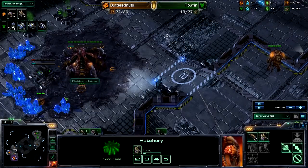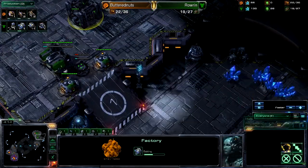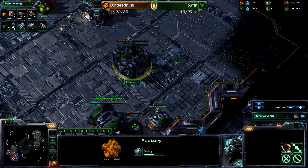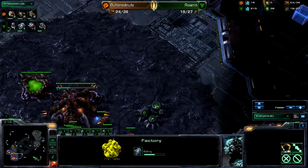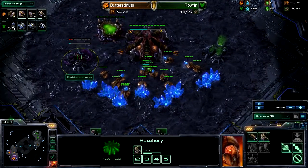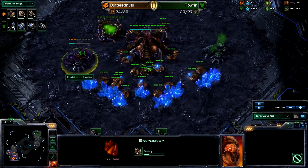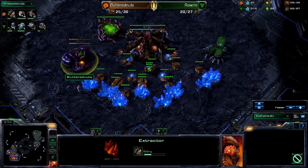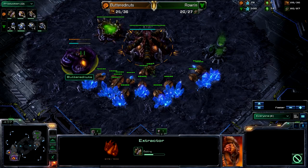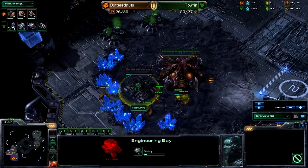I feel like two queens and then just drone up, because he's made an engineering bay — you know he's not attacking you anytime soon. But down goes the factory. At this point, you really just need to drone up super hard. Butternuts is going to go for the speed opener. There is no problem with going for speed in this matchup — it will help thwart those Hellion harassments. A couple of Zerglings come out here and try to finish off this engineering bay.